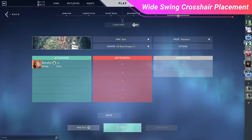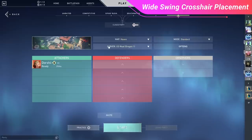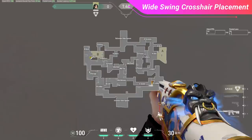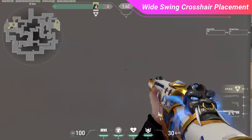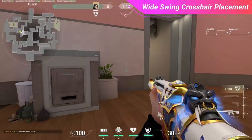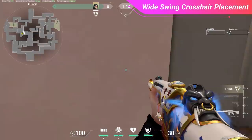To practice wide swing crosshair placement, create a custom lobby on maps where you want to work on wide peeks and find positions where this technique applies. For example, on Split, place yourself at default on B site, hug the pillar facing B main through the wall, then set up your crosshair so that when you strafe right it lands perfectly in the dead center of the B main hallway at head level. Repeat this until you can consistently achieve it, then find similar hallway-like angles around the map to practice the same placement.